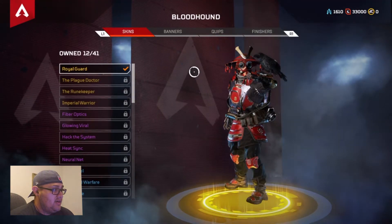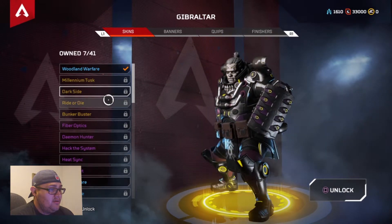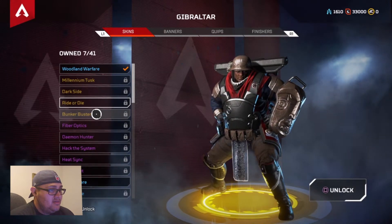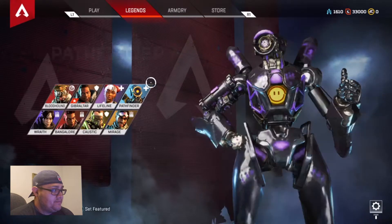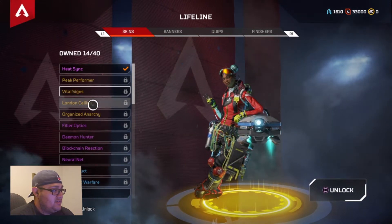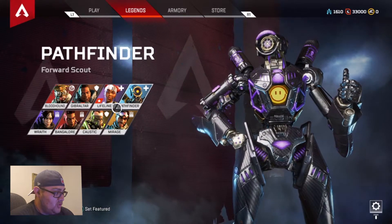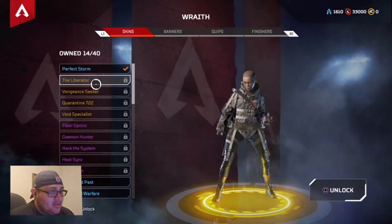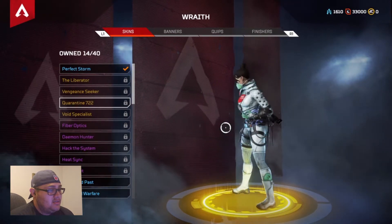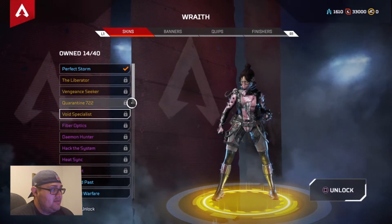Let me see — this guy has a pretty cool one already. I got the Royal Guard. I don't have a legendary for him yet. That one's pretty cool. This one's sick — Ride or Die, he's all helmeted up. Peak Performer, that's kind of futuristic — looks like she's going skiing. Liberator — she's bald, don't like it. This one's pretty sick. The Void Specialist — she looks like a Mortal Kombat character. Like Kitana or Mileena.